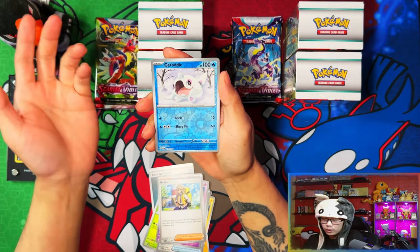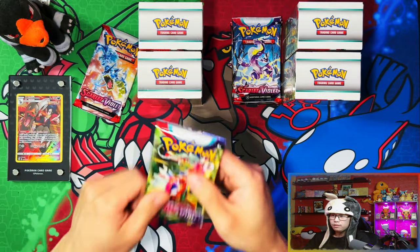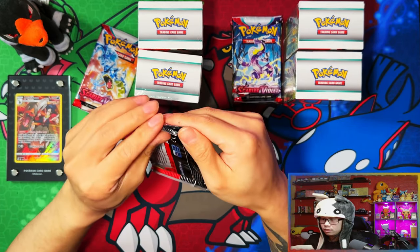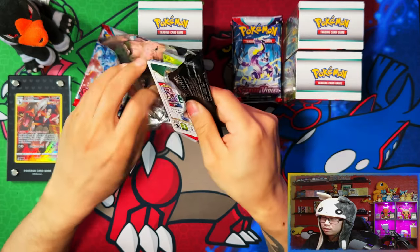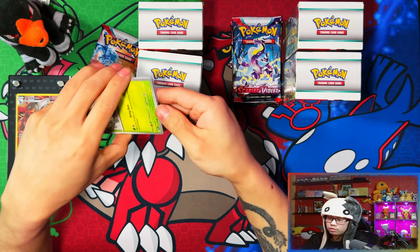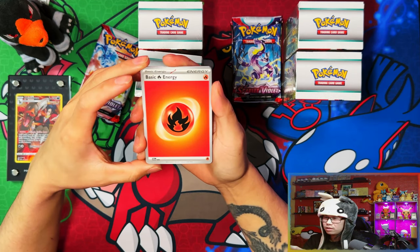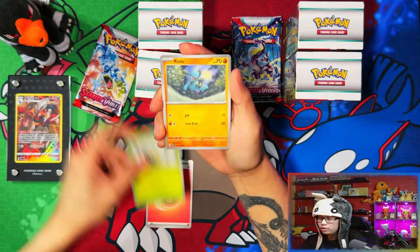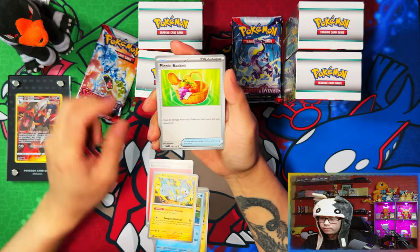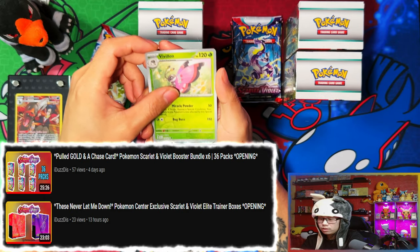I don't know how that's gonna work — maybe the winner gets the last pack. In Scarlet and Violet's case I'm not too hopeful this time around because from all the openings I've done so far in terms of random products, not booster boxes, it doesn't look that great. I've done the booster bundles — those were okay — and the Pokémon Center elite trainer boxes, all linked in the description below.